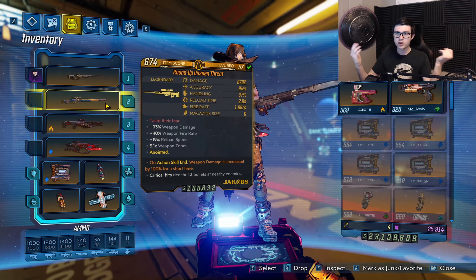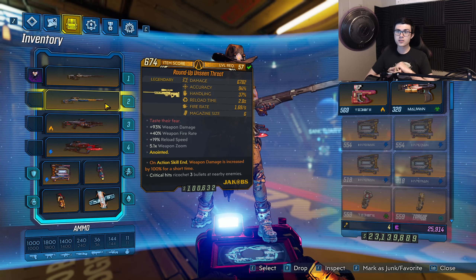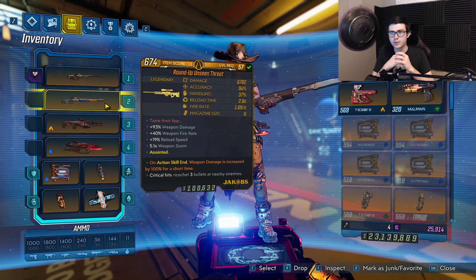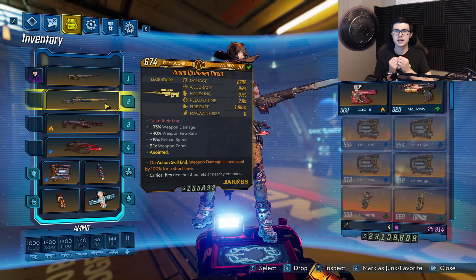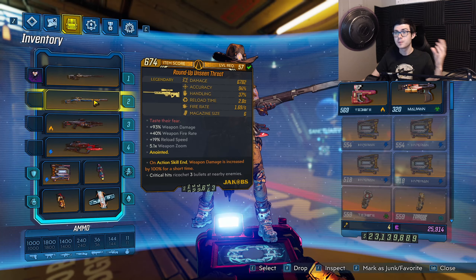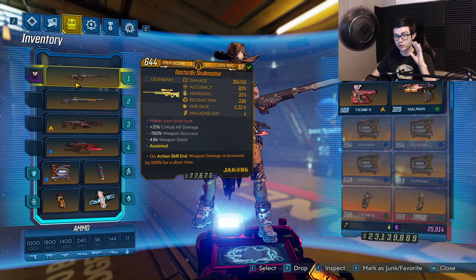Now regarding the Unseen Threat — I'm going to include one with the ASC anoint with 100% more damage. The way it works, you shoot and it ricochets three different rockets out of enemies. Sometimes these rockets can cluster up, especially on things like Graveward, and do an insane amount of damage, though it doesn't happen all the time. Personally I like the Skullmasher better, but the Unseen Threat is very good — do not sleep on it. If it were me, I would definitely choose the Skullmasher for Amara.